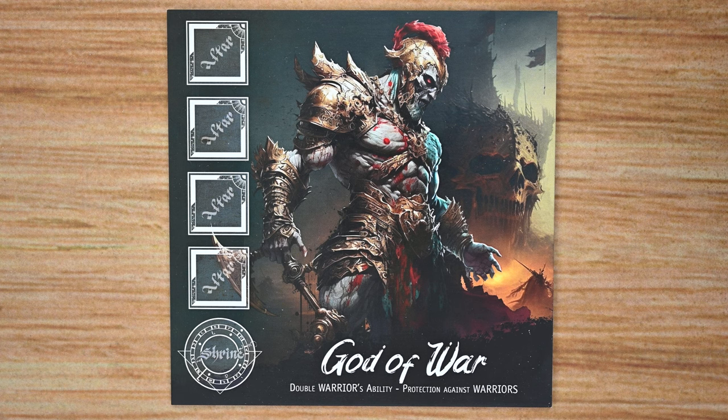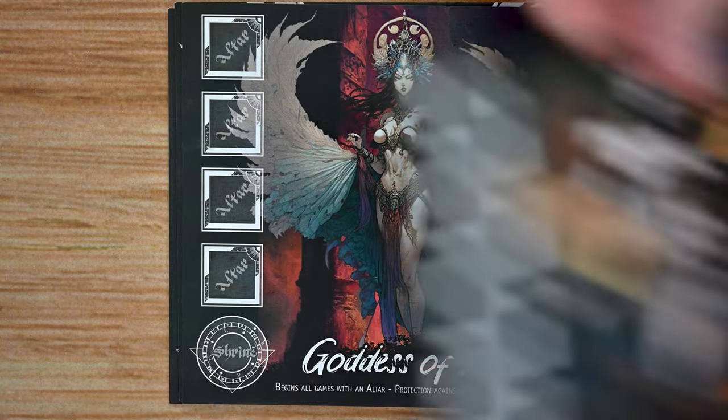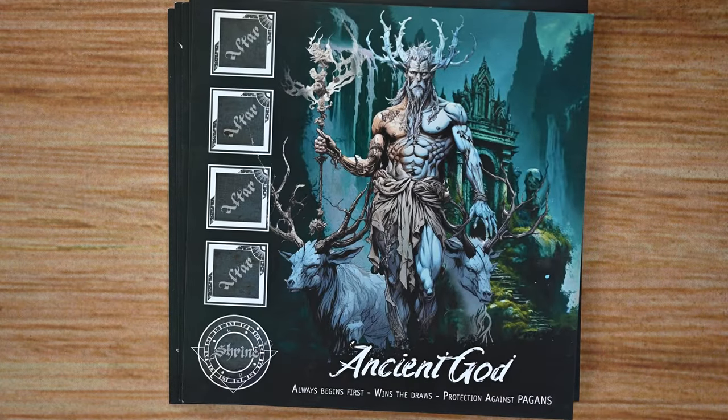There are five different gods to choose from: the god of war, the god of light, the goddess of love, the goddess of death, and the ancient god.